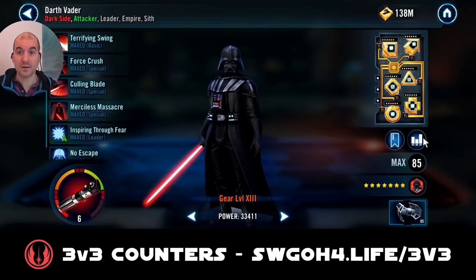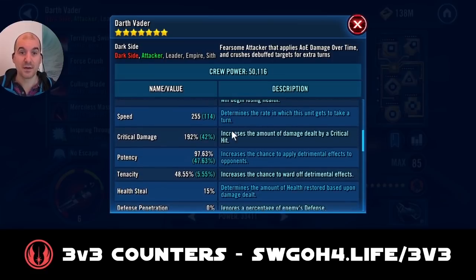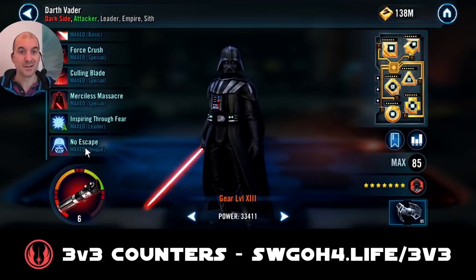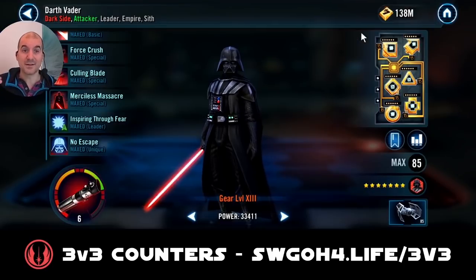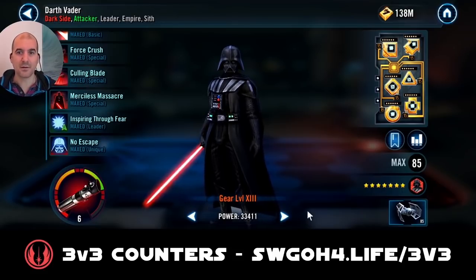My Vader is at Relic 6, modded for damage, critical chance, and some speed at 255. I also have some potency on him so he can land those debuffs. His unique, No Escape, gives him extra speed for each Empire and Sith ally and each Jedi and rebel enemy, so he'll be getting lots of bonus speed and going pretty quick in battle. He also recovers 5% health whenever damage over time expires, so even though he'll be taking lots of hits, there's a lot of health recovery through his own unique and Palpatine's lead.